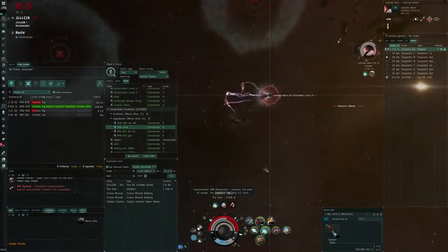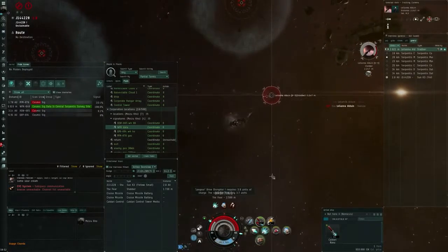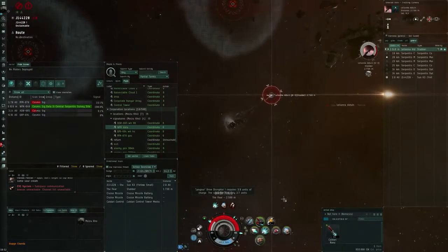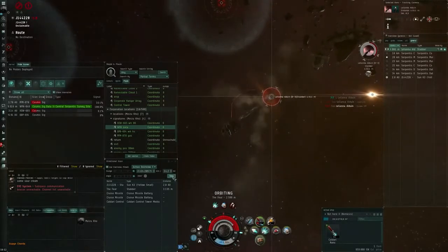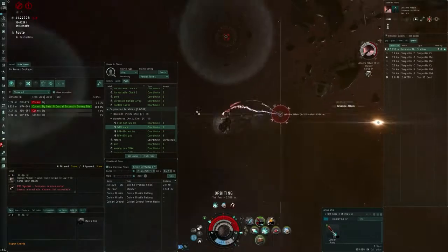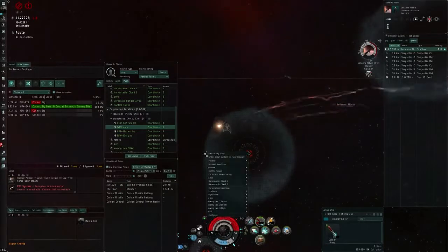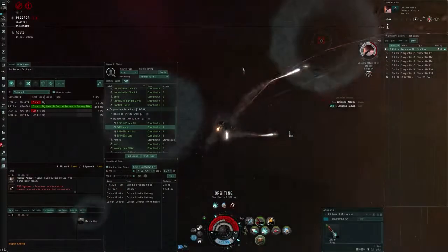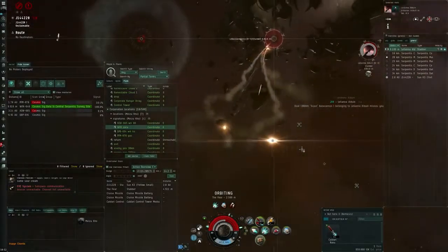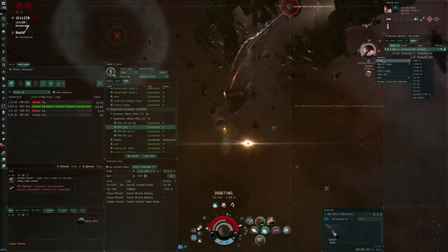In this fight, unfortunately, I get nuked out completely. Obviously a Stabber against the Nemesis is not exactly a fight I'm going to win. I do make a mistake — I decide to go orbit at like five kilometers; that's not smart. I should have just done an approach command on him. I think I could have survived a little bit longer and mitigated more damage if I stayed under his guns.